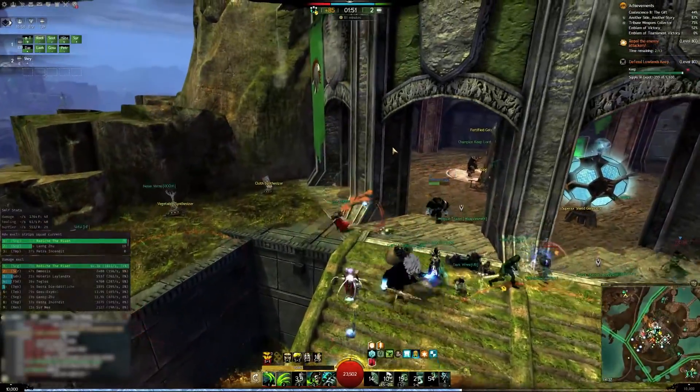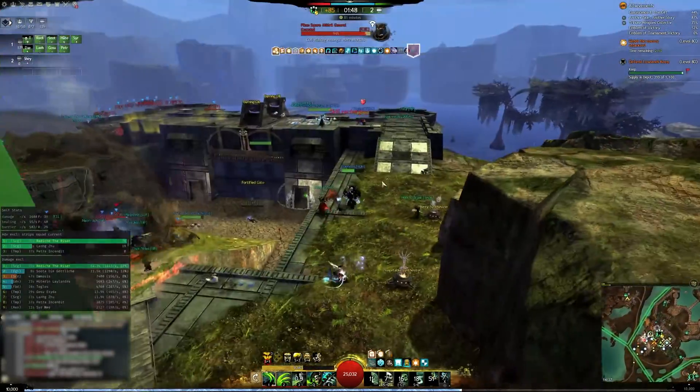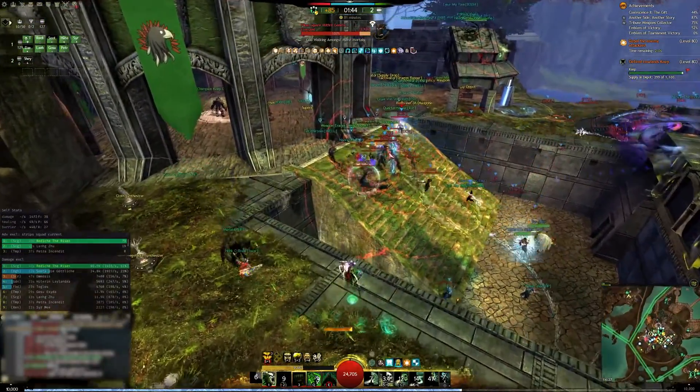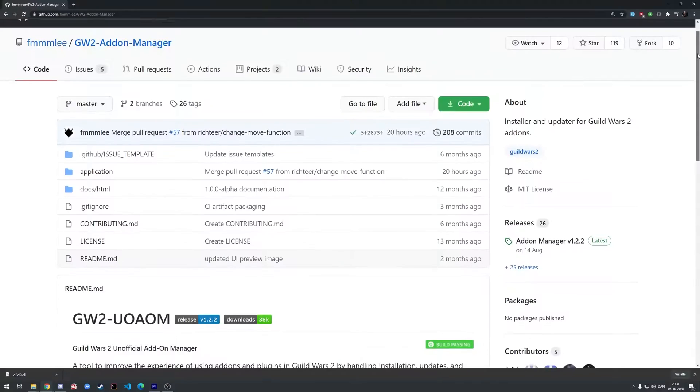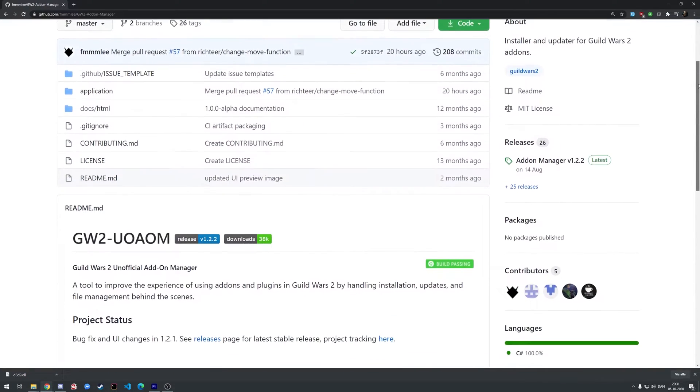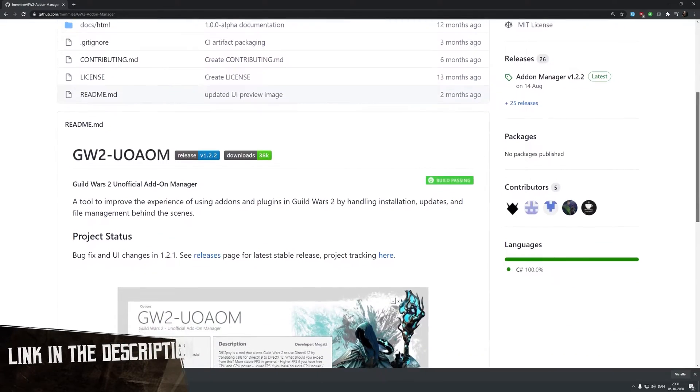Before we start the installation, please note that this is just an installation of ArcDPS. If you're using other add-ons, you should look up how to make them work together, or use something like the unofficial Guild Wars 2 add-on manager to install all your add-ons. There is a link in the description for that.